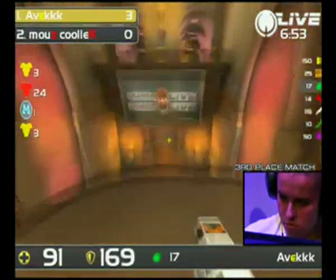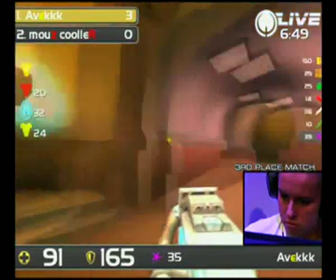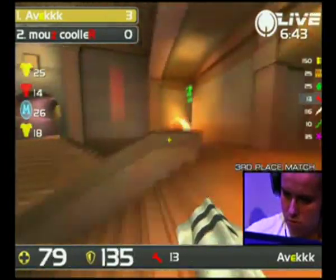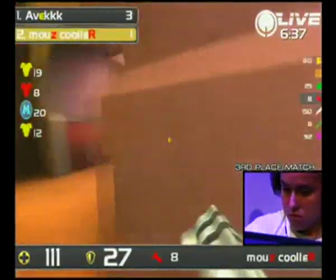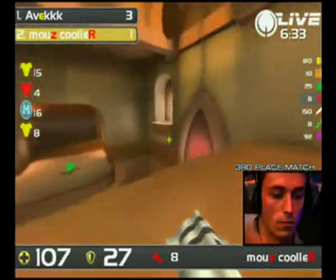He will actually make his way in, and Kula's nowhere to be seen there for that red armor. He was down at mega health, and he's got that lower yellow as well, which means that he is almost 200-200. Avaq of course 91 and 135. Easily a good rocket there can change the fight though, and that's why Avaq landed, but Kula will push through with a lightning gun, and it will be 3-1. Kula's comeback set in motion.